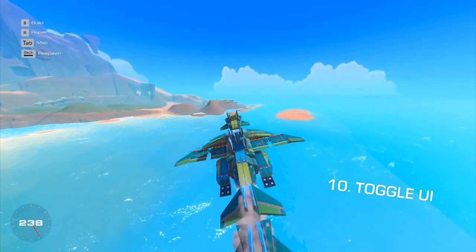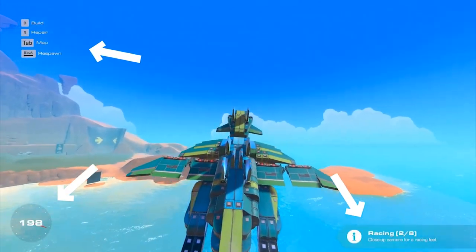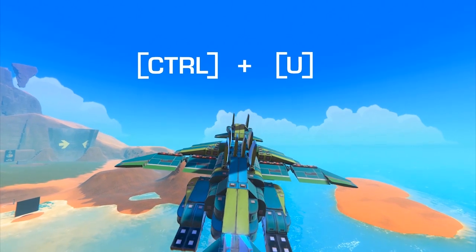Final tip: toggle UI. Want to get some sweet b-roll without all that UI cluttering the screen? You can toggle it off by pressing CTRL-U.